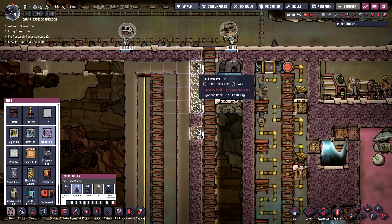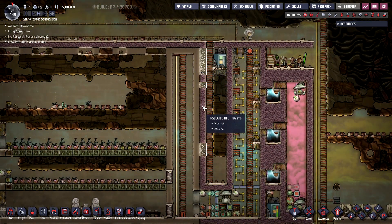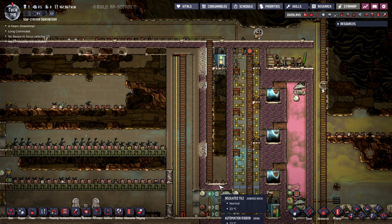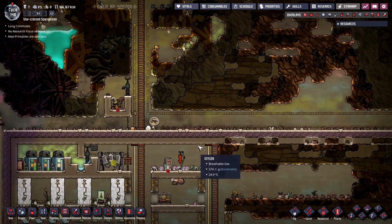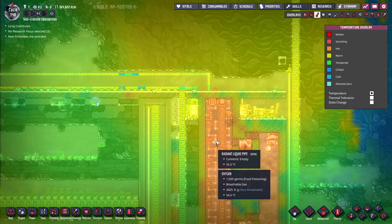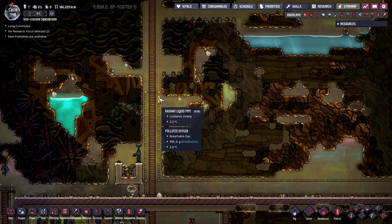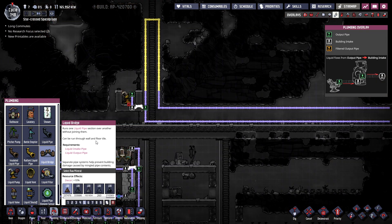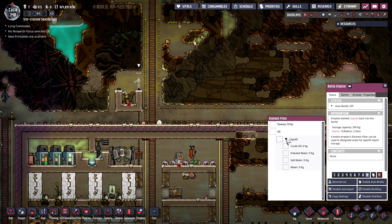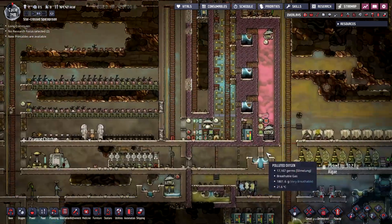We have this corner tile put in and we'll go ahead and let them finish building the rest of this installation. I strongly suspect we're gonna put water down here, so I'm not gonna build anything down there — maybe a pump. Last episode we started putting in a cooling system for the oxygen, which is getting a little toasty, and it looks like it's been completed. Let's go ahead and start putting some liquid up in there — we're gonna put polluted water inside of this.